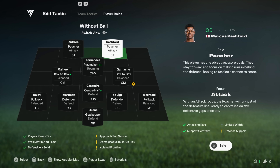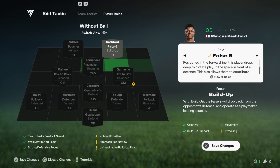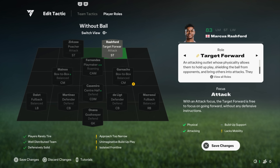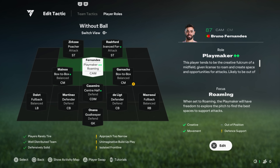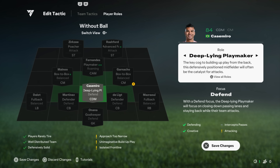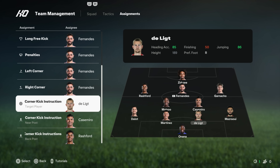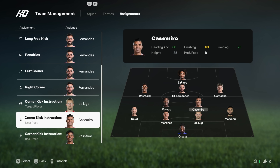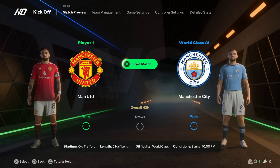We've got the player roles feature now. So with Rashford, if I change that to advanced forward or target forward, you can see the green tiles light up — that's where the play is mostly going to be on the pitch. You definitely need to take some time to get familiar with player roles and tactics. There are also new corner kick instructions: you can set a target player, near post target player, and back post target player.